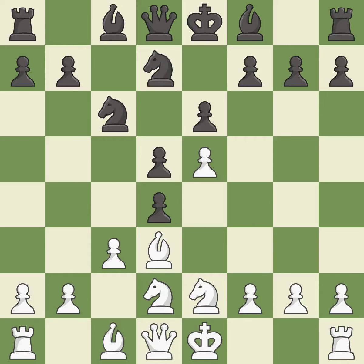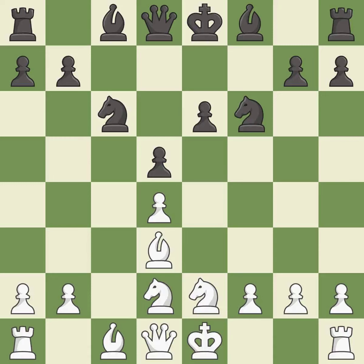cxd4 releases the tension in the center and attacks the pawn on c3. cxd4 recaptures the pawn and opens up the c3 square. f6 attacks the e5 pawn but slightly weakens black's king's side. xf6 captures the f6 pawn and opens up the center. nxf6 captures the pawn, re-centralizes the knight, and unblocks the light-squared bishop.